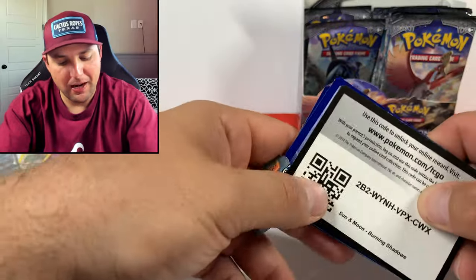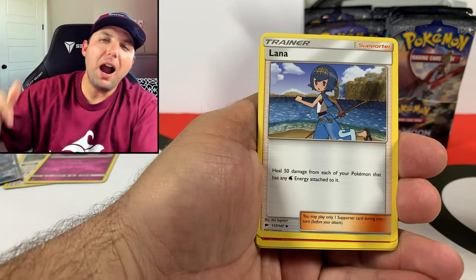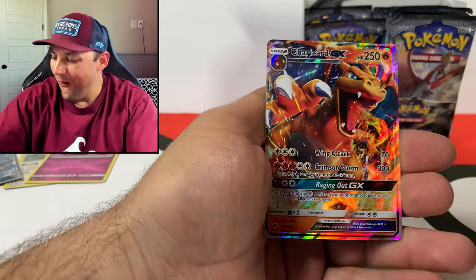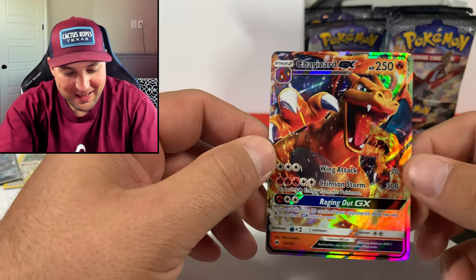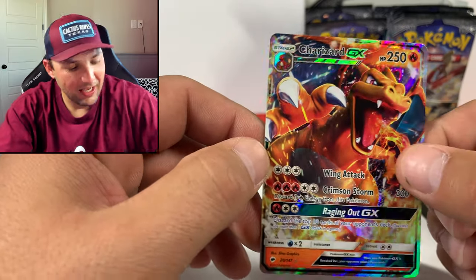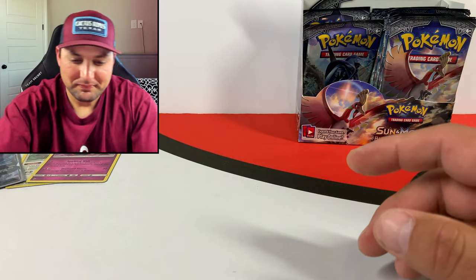We've got Shining Legends coming up guys - I've got a bunch of product I've been holding out on for that. We've got Dragon Majesty coming up too, it's gonna be some good openings. Inkay, Stufful, Venipede - oh look at this guys, we got a Charizard! What did I tell you guys - we're gonna pull some Charizards this week, I just felt it! This may not be the one we exactly wanted but it is a Charizard GX and it looks sick. Very nice - I do believe we have this one already so it's not a new addition to the binder, but it is still a Charizard and it looks sick.